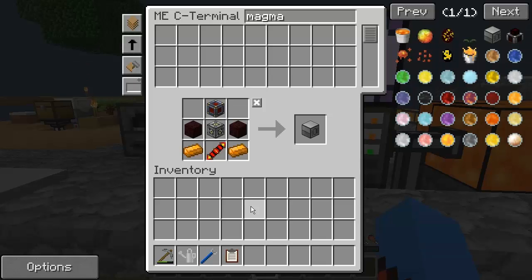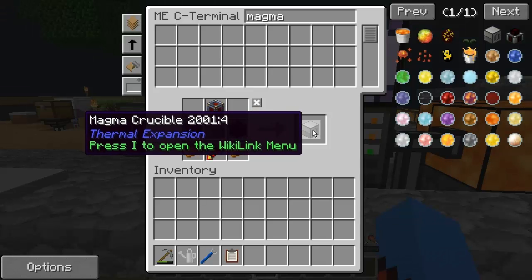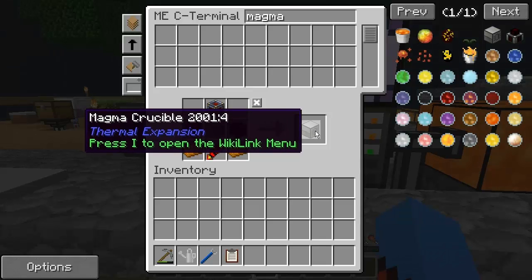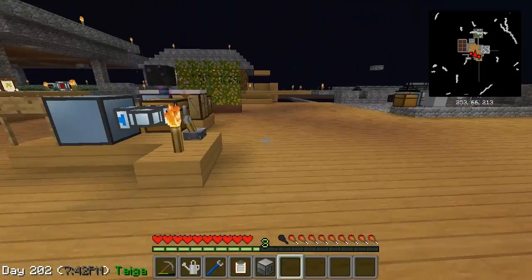Today I'm going to be working on wireless transmission of power. A whole load of things is going to go into this — things that I need anyway going forward. A magma crucible is the first thing. The wireless power I've chosen to go with is, of course, the Energy Tesseract from Thermal Expansion. So I'm going to need a magma crucible now. I went ahead and got all the stuff together to be able to make this.